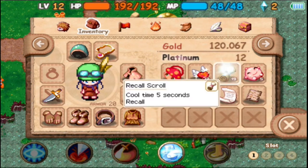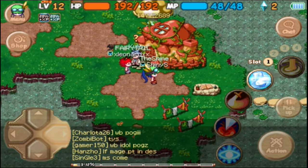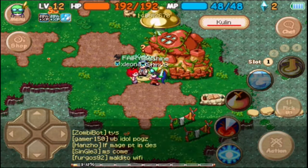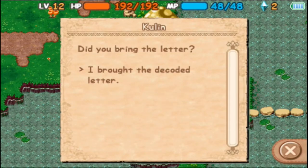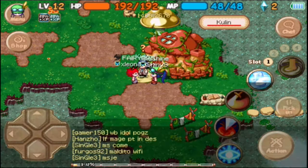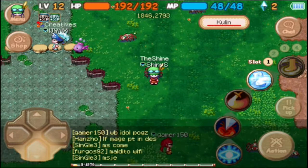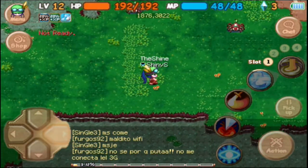Oh my god — I needed a mystic stone for a step in the lighthouse quest and I just gave it away. I'm going to have to buy another mystic stone from the black trader. Okay, so now we have to go to the beach for the next step of this quest.